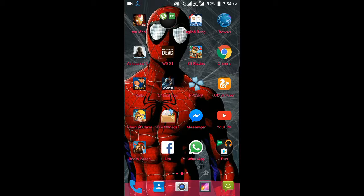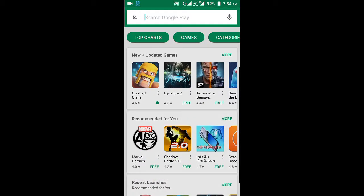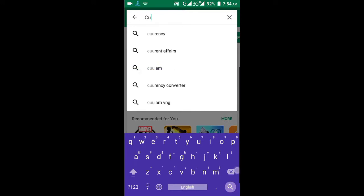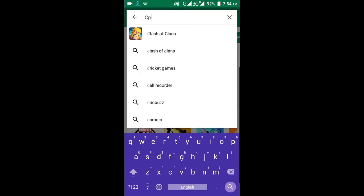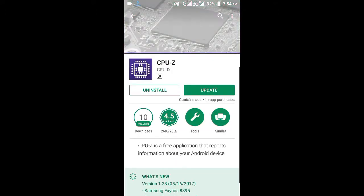Now I'm going to show you how to unlock — follow my steps. First, go to your Android Play Store and search for CPU-Z. Yes, CPU-Z — then download it.